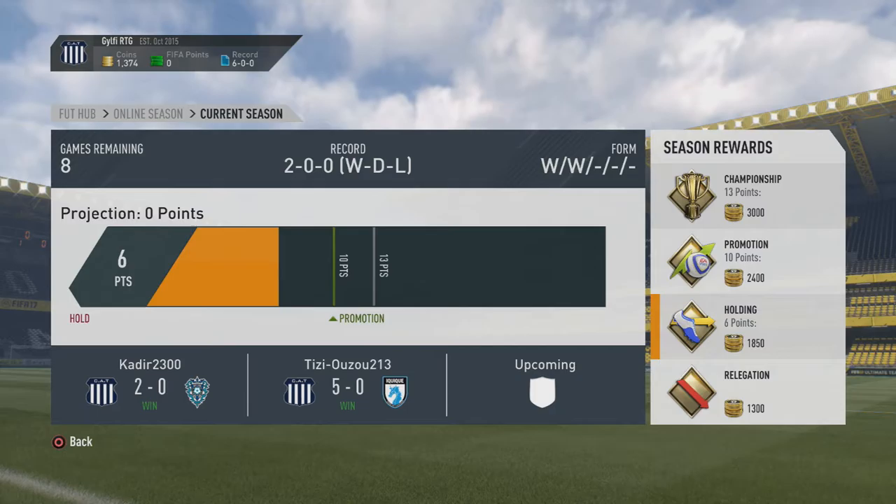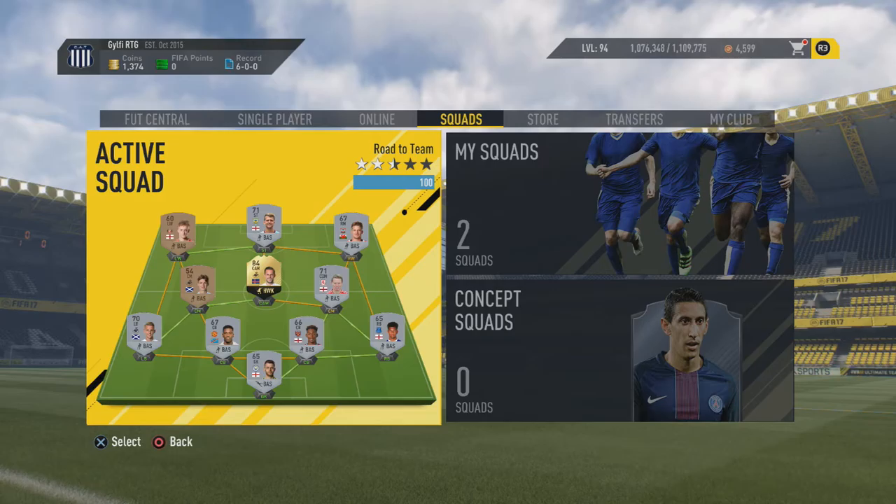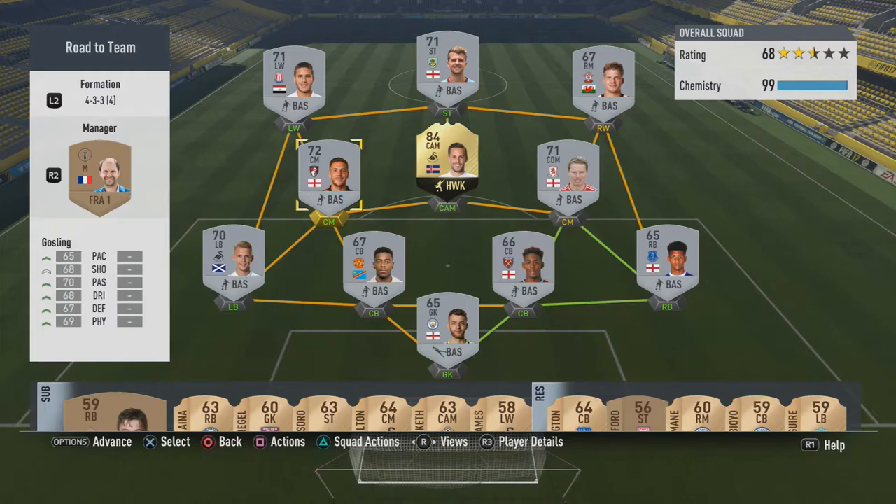What's going on guys? This is Alec here and welcome to episode number four of my Guilty Sigurdsson Road to Teammates series. As you can see from the last episode, we've kicked off Division 9 with two wins and managed to get nine upgrades. Obviously with the coins I've got — as you can see in the top left — I can't afford nine upgrades, but two upgrades will be going straight away on the left center midfield and the left wing spot.